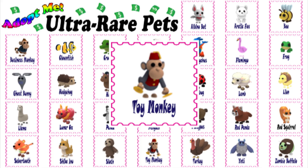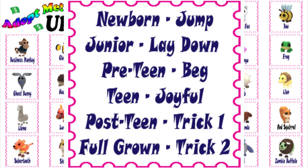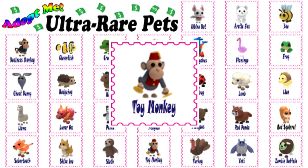List the tricks the toy monkey learns in order. Newborn: Jump. Junior: Lay down. Pre-teen: Beg. Teen: Joyful. Post-teen: Trick 1. Full-grown: Trick 2.